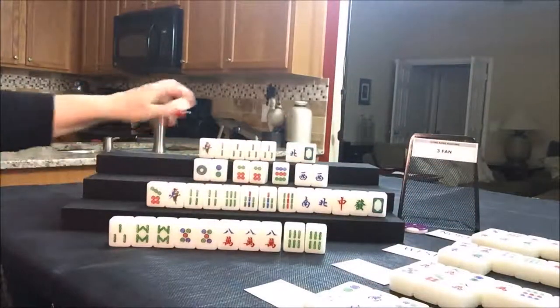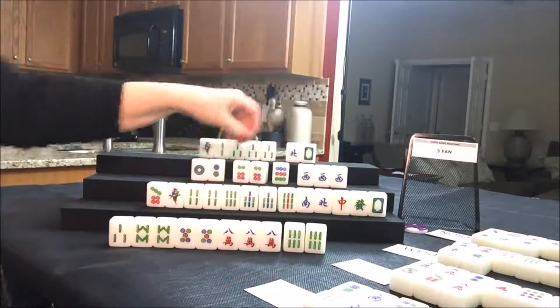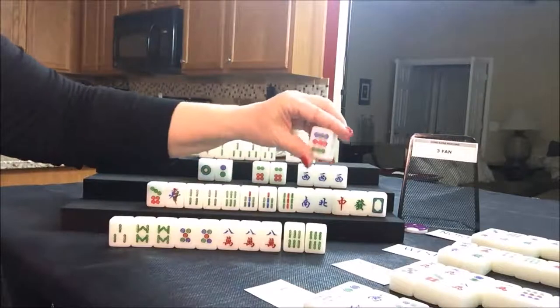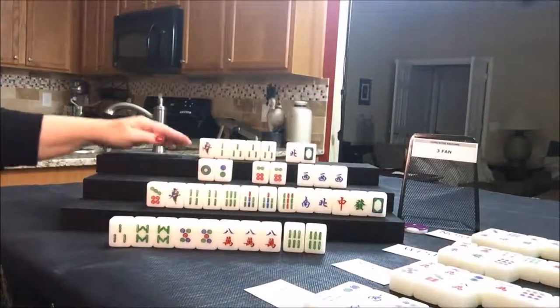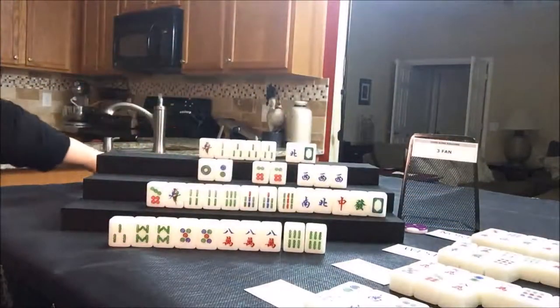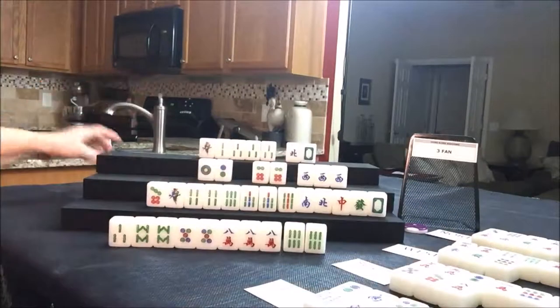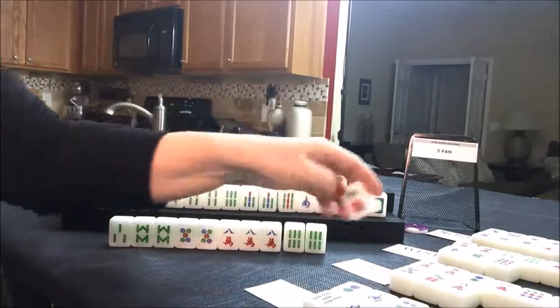South discards an eight crack. Draw for west — they got a pung of west, that's their seat! So we're going to discard the nine dot and they're ready on a three dot. Let's discard the nine dot — nobody can take it. Draw for north — one crack, that's a discard. Draw for east — they drew an east, we'll discard that. Draw for south — six dot, discard.